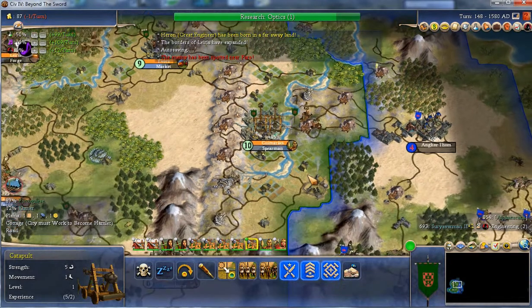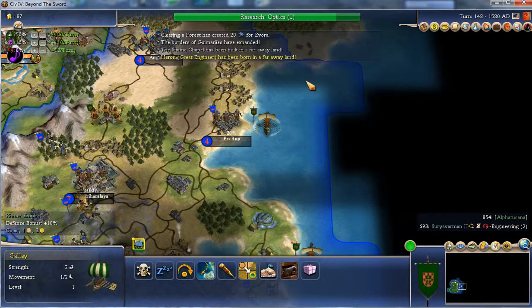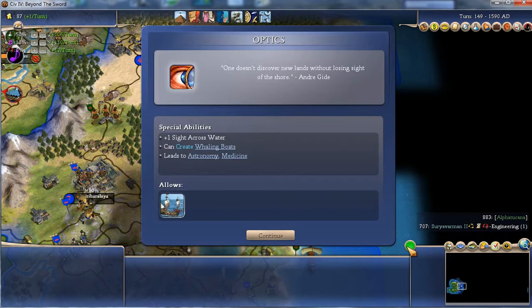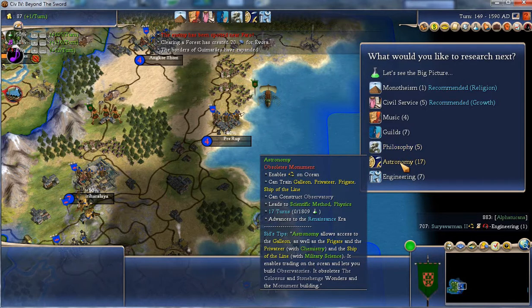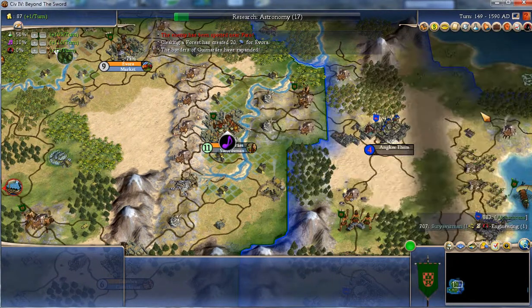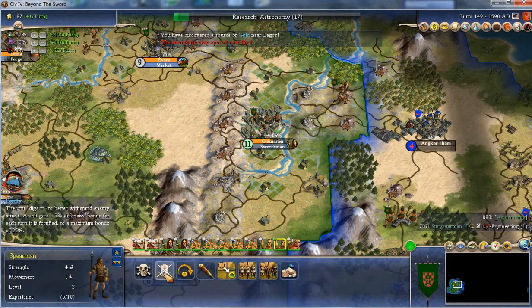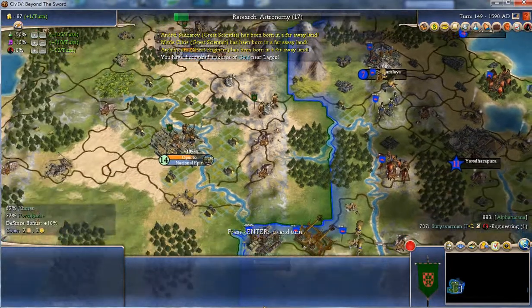Optics — and it allows the Carrack. With the Portuguese, their Carrack is better than the normal Caravel. Astronomy allows me to build galleons, which is the normal way for sending settlers around the world. But the Portuguese have a big advantage because they can build carracks which can carry settlers as well.